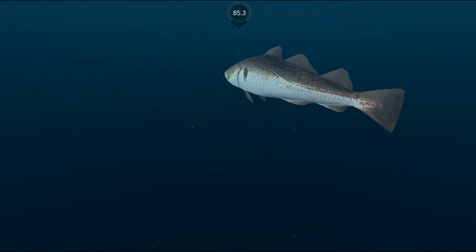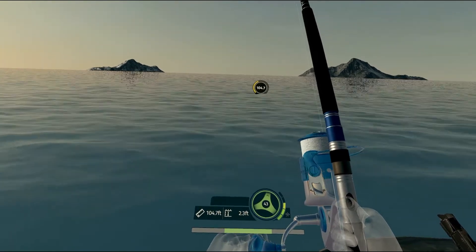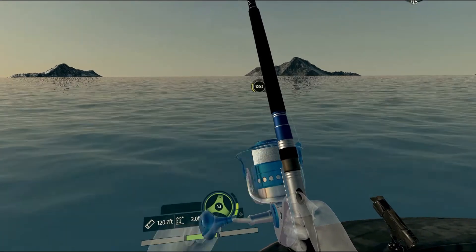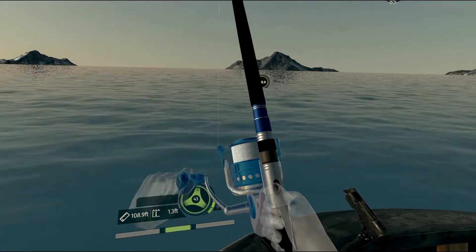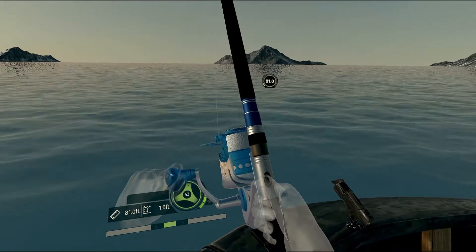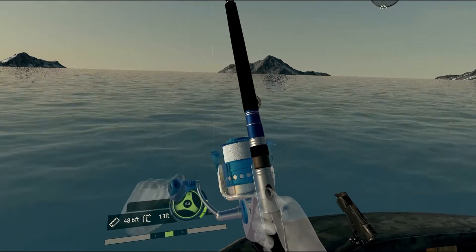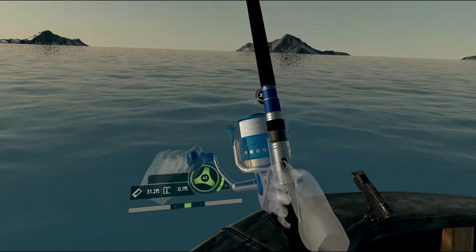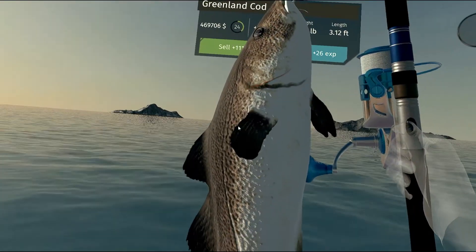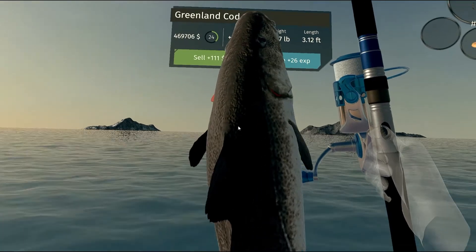That's an Atlantic cod — well, you might say we caught an Atlantic cod back at Greenland in the bay, and yeah, that was in the bay. This is at sea. So we'll catch one of each type that's out here, even if it duplicates one from the bay. We're using a 4-0 hook and a large cut bait to catch this cod — it's actually the Greenland cod, not the Atlantic cod. And it's almost 16 pounds.